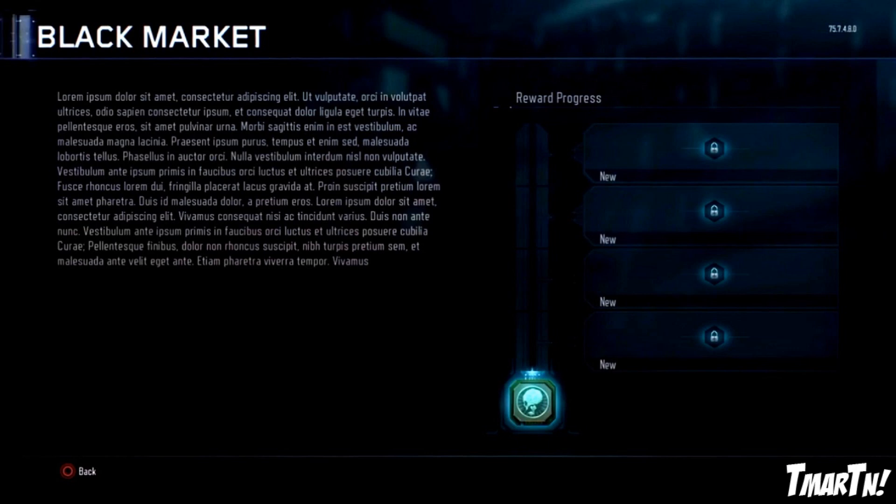So obviously this is some sort of reward system. You have to fill up that progress meter, and once you do that you're going to be given some sort of reward. It looks like there are four slots for those rewards. Possibly that means you can choose your rewards and get up to four, or maybe it's a tiered system where you fill up the bar, get the first level reward, then have to fill it up again — it becomes a little harder to get the second one and you move up the chain.